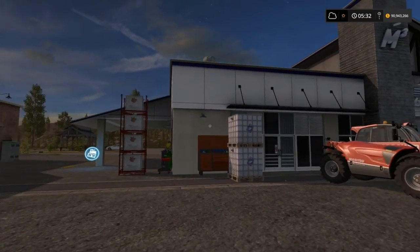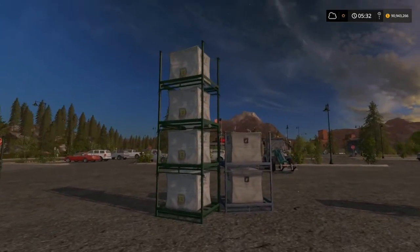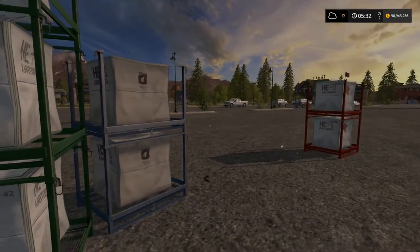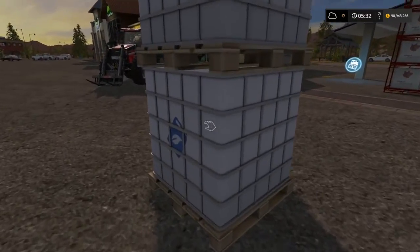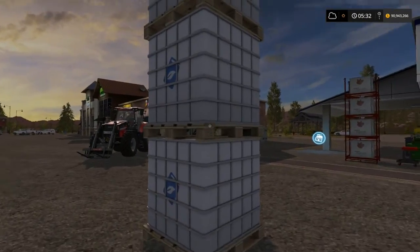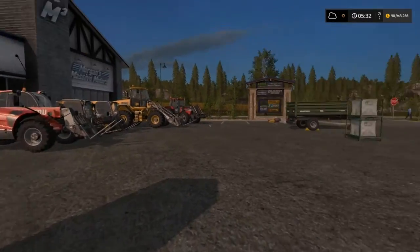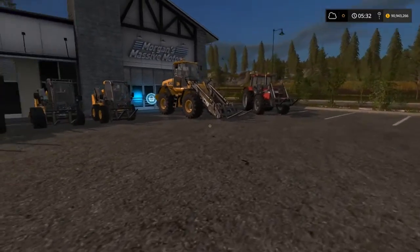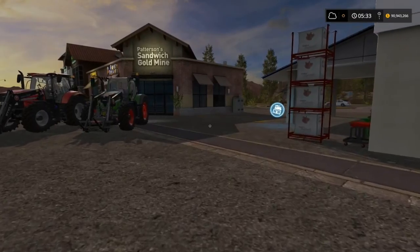You do need some pretty serious machinery to pick up the big stack of four of the seeds, fertilizer, pig feed, or the three stack. The three stack of liquid fertilizer is the heaviest from my experimenting. You can see all the equipment I have here — I'll give you a quick overview of it in a second.